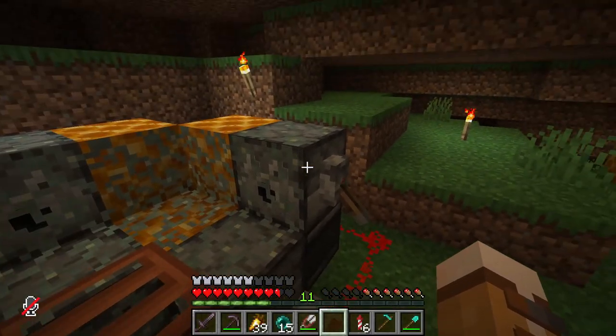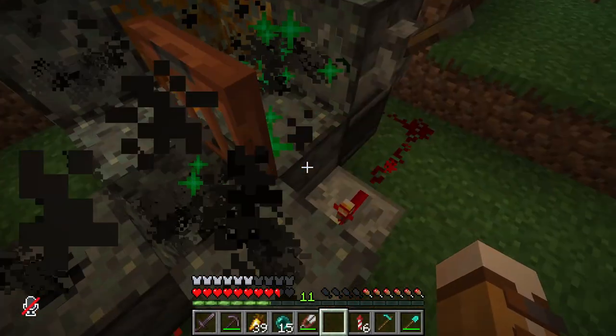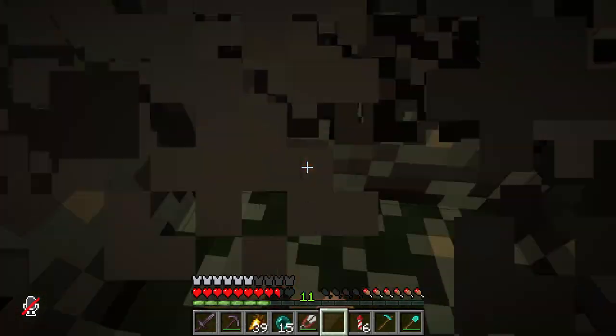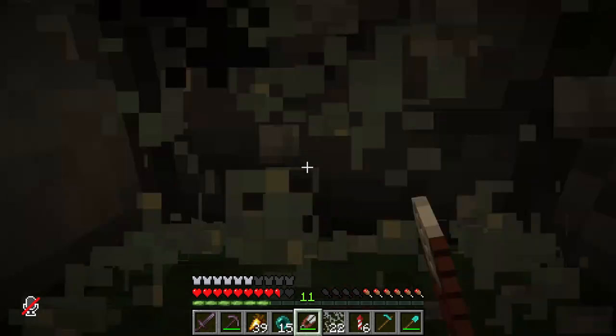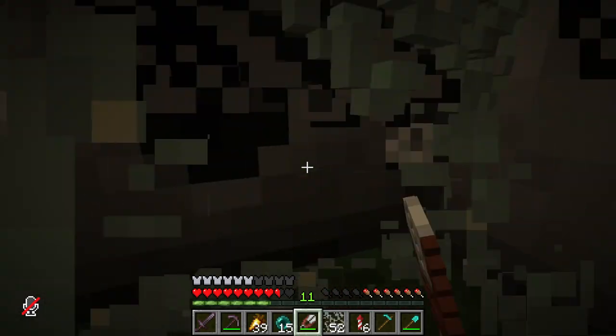This is my glow lichen farm — all I have to do is turn it on. It dispenses a bunch of bone meal and I just have to jump in here and go crazy with my shears. Look how much I'm getting — you can see it in my hotbar.